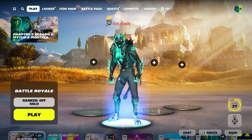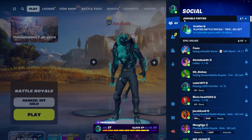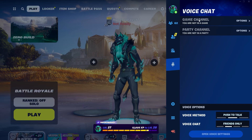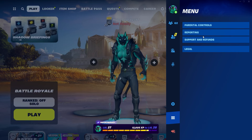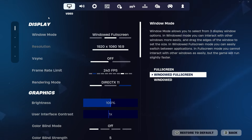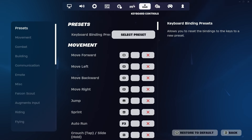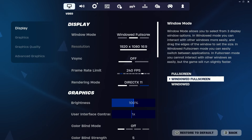After you've made your way to the main Battle Royale lobby, go to the top right-hand corner and it will bring you to your social tab. You'll see add friends, looking for party, voice chat, game channel, party channel, and a menu with parental controls, reporting, support, refunds, and legal. Click on the tile icon and it will take you to your settings, where you'll see tabs like video, audio, game, game UI, touch, mouse and keyboard, keyboard controls, controller, controller mapping, and account and privacy.